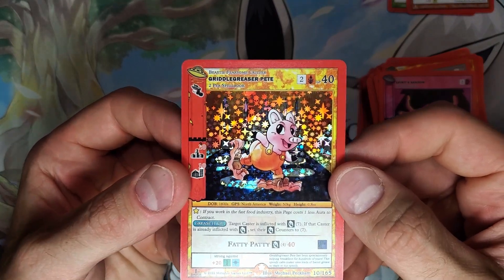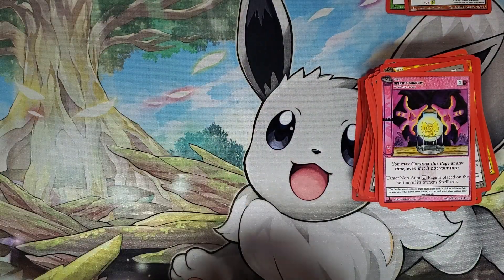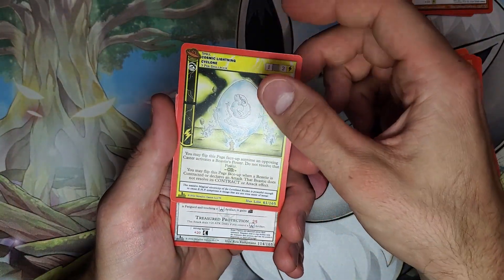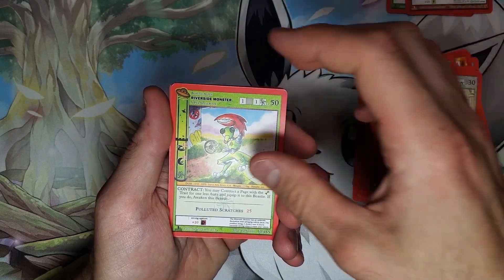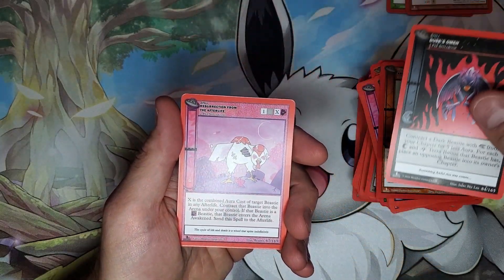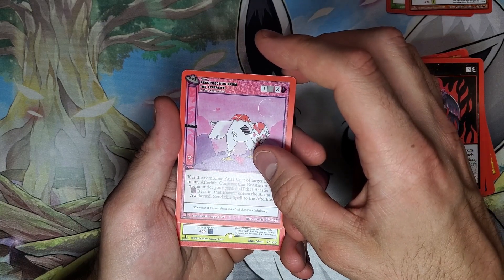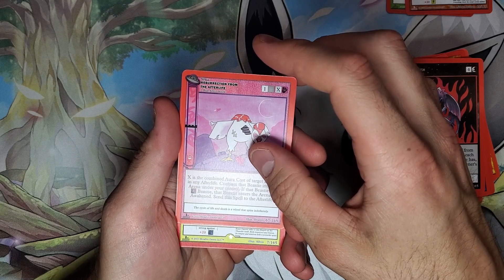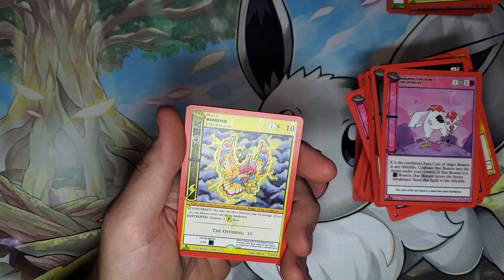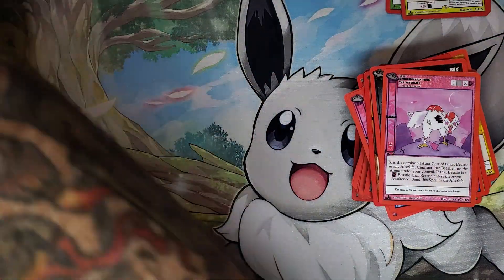We know that a Griddle Greaser Pete — this pig can't be real, right? I was super glad — I think this is the first time I pulled him in real time. Let's see... Griddle Greaser Pete, you are not outside of the realm of real things. Oh my gosh — this Griddle Greaser Pete is actually a real thing. It's a fictional humanoid pig originating from old North American mythology. This has got to be more folklore, right? Yeah, this is folklore — a fearsome critter. Interesting. I thought it was made up, but it looks like it's not.